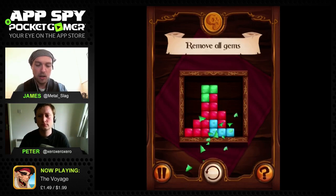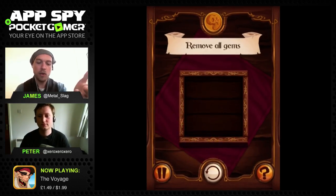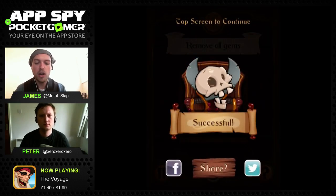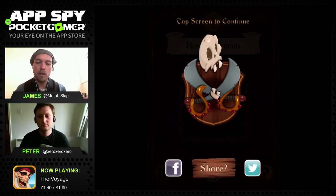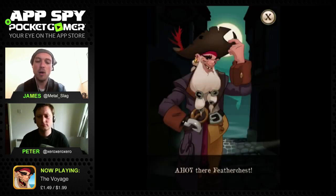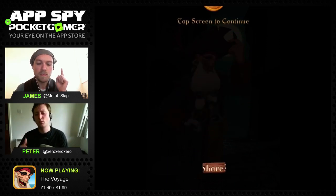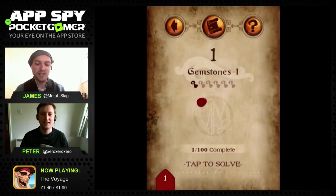The game starts off simple. First of all, you have to remove all of the gems by touching those blocks of colors, which gets rid of them. You might think that's a simple test, and if it's going to be a whole game of crappy color block puzzles then you're not on board. But that's not what this is - get out that walk the plank, you might say.